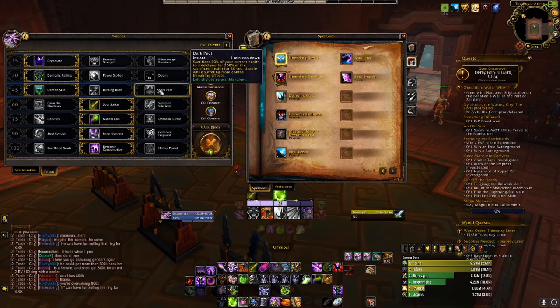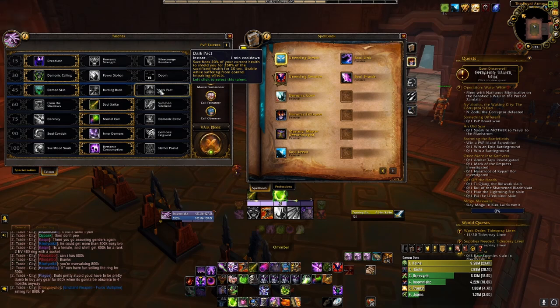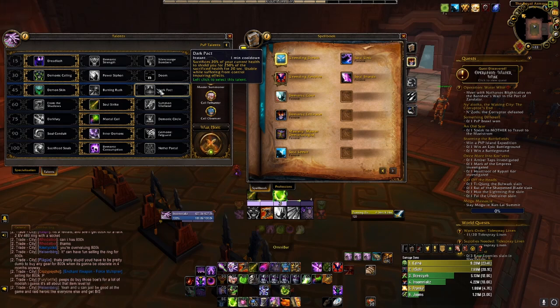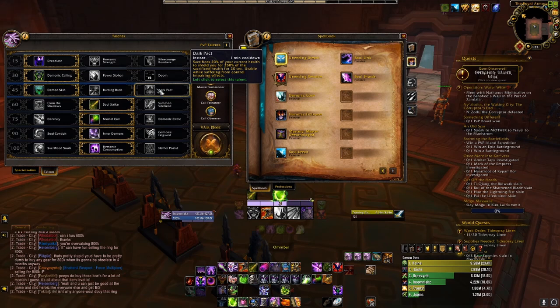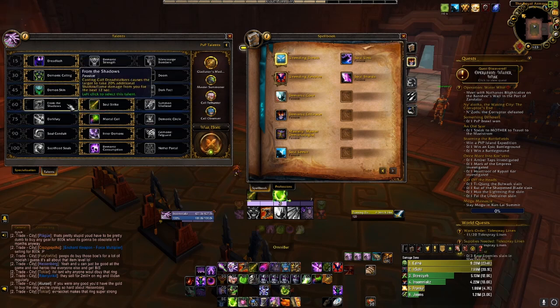Next on the line is Dark Impact — an instant cast with a 1-minute cooldown. It sacrifices 20% of your current health to give you a shield for 250% of the sacrificed health for 20 seconds. This is usable when you're stunned, snared, or polymorphed. It might be good — if you see a kidney shot coming or know you're going to get focused, sacrifice that health to get a big shield, then pair it with your healthstone afterward. Your healer will love you for this.